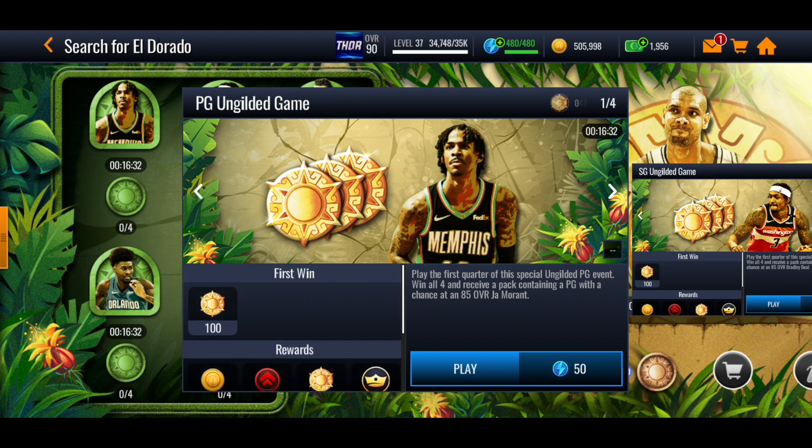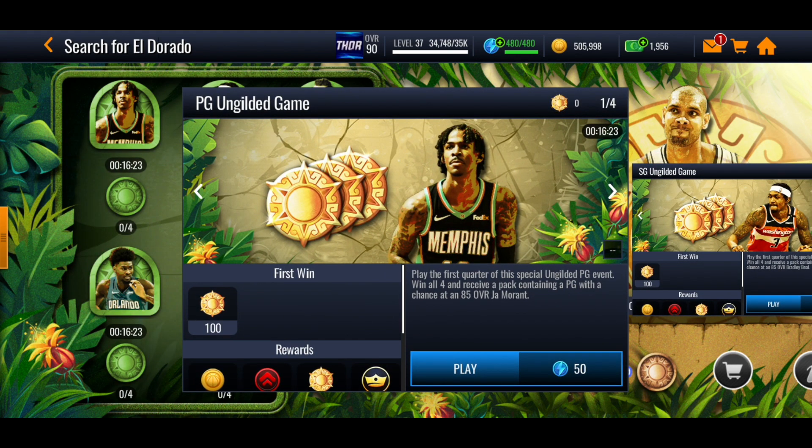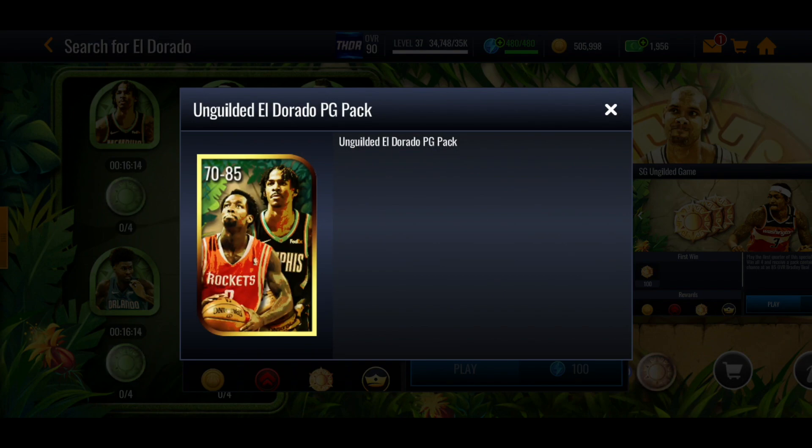Basically what you'd get in a normal promo, but you'll get these emblems. There are four events for each of them — there's four shooting guard events, four point guard events and so on. Each one is going to give you a little bit more emblems until you get to the final one where it's going to give you 200 extra emblems plus an Eldorado point guard pack or different position packs, so you'll get a shooting guard pack from the shooting guard one and you'll get a 70 to 85 overall player.